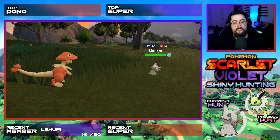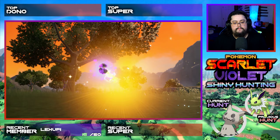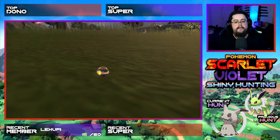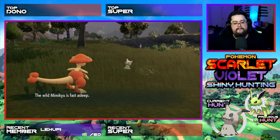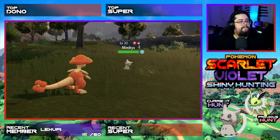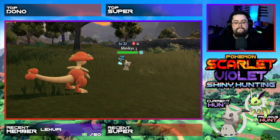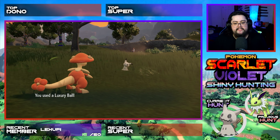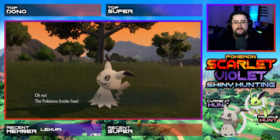Let us do Luxury Ball, then! Gotta catch on Luxury Ball! Come on! Gotta get it like Jesse got it, and now Luxury Ball! Come on, you fancy Mimikyu! You fancy! You fancy! You are fancy Mimikyu! Come on! Fancy! Fancy Ball! For a fancy Pokemon! Come on! Come on!